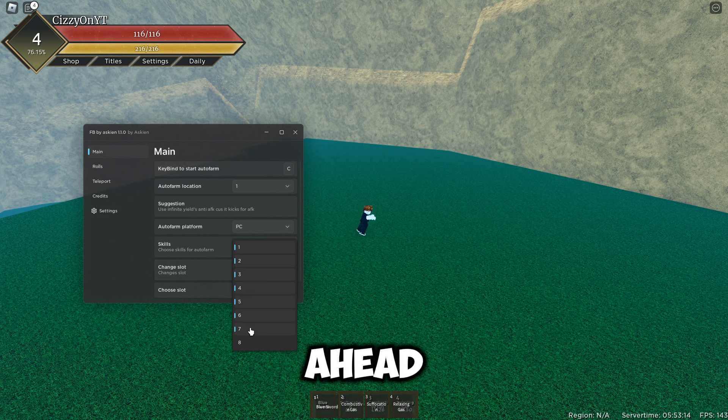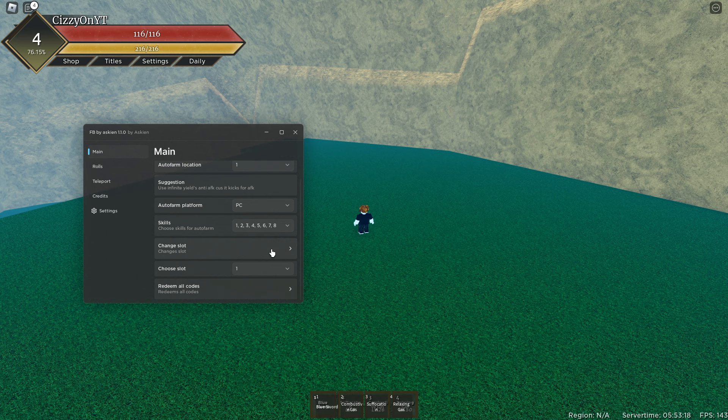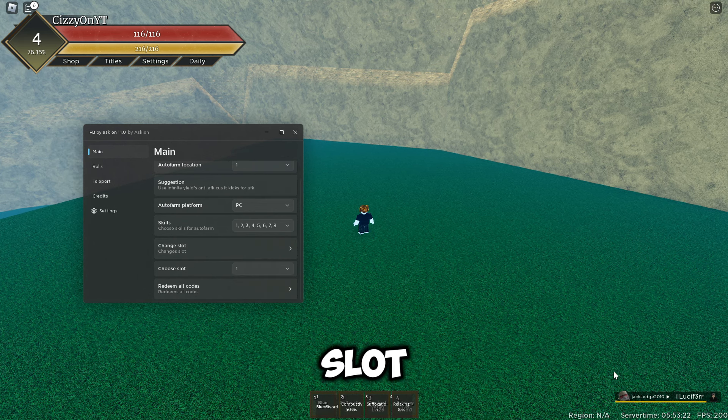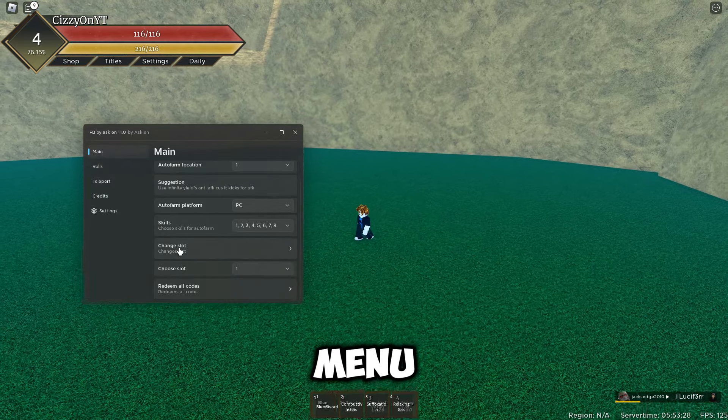We've got skills, so you can select all the different skill moves and choose a slot. I'm going to do slot one and change it. We've also got redeem codes which you can use in the main menu.